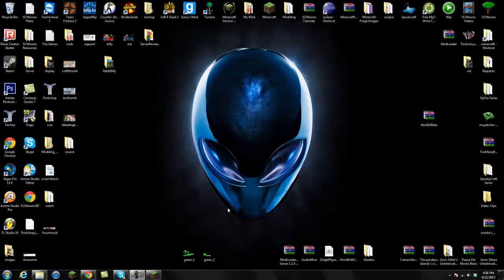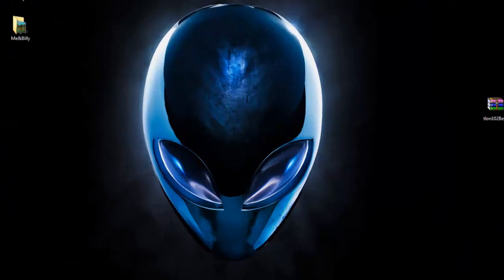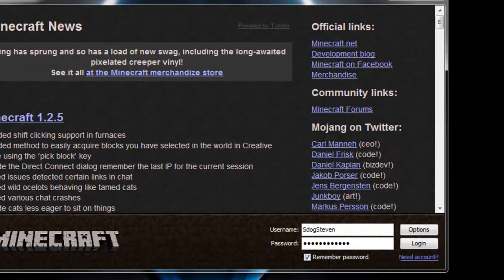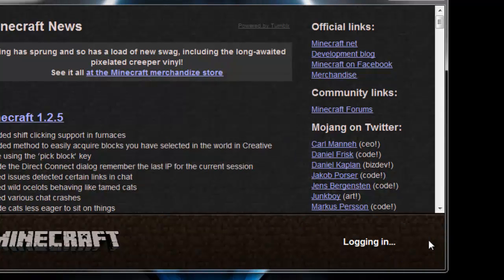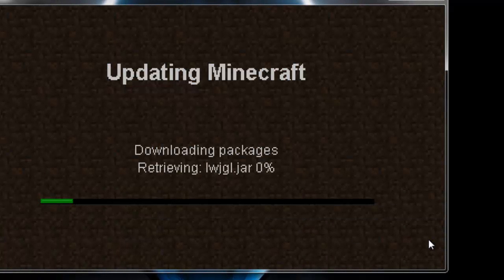This mod is really easy to install so we shouldn't have any errors. The first thing you want to do before installing is go to Options and Force Update. The reason I'm going to force update is because I have mods currently installed — I always recommend backing them up because you're never sure if this mod is compatible with your existing mods. If it's not compatible you will get a black screen. So go to Options, Force Update, and log in to download a brand new Minecraft jar which we're going to mod.